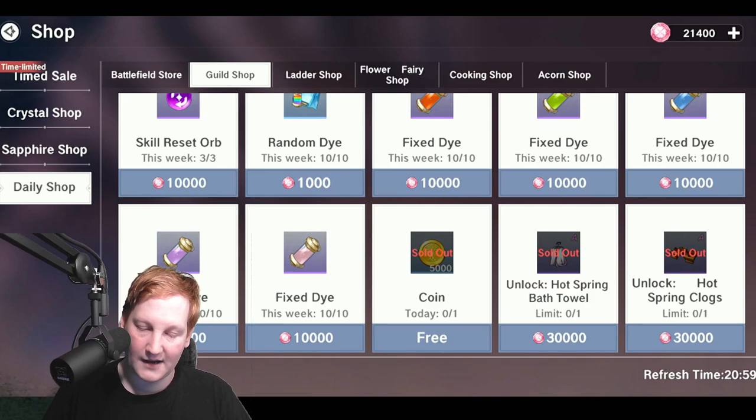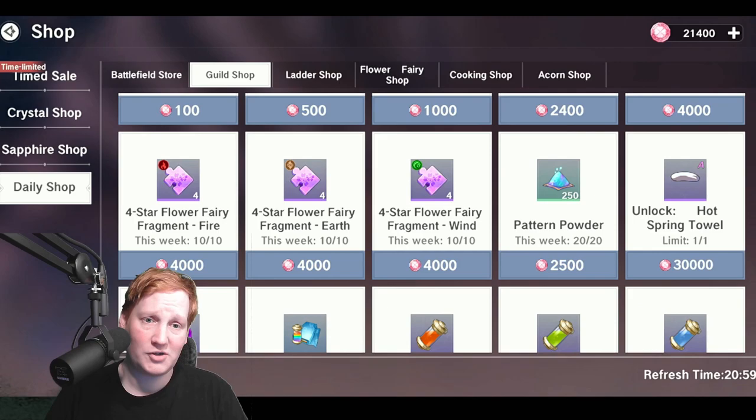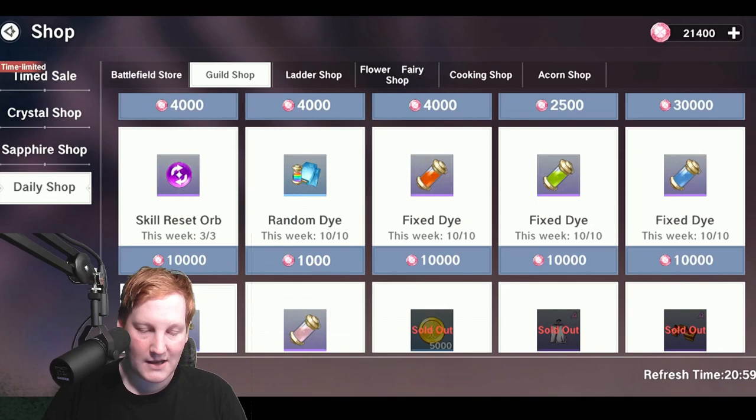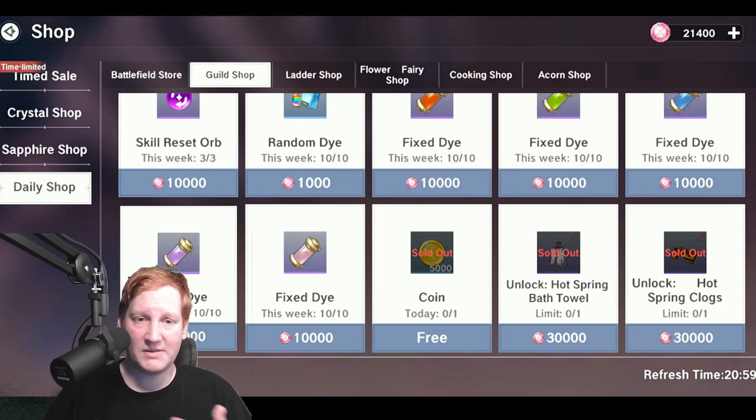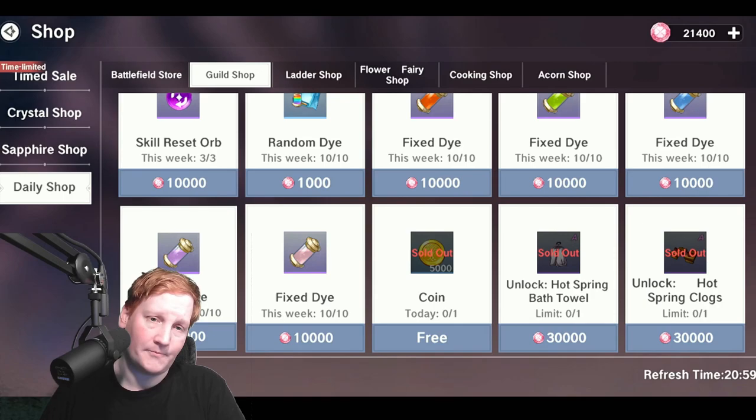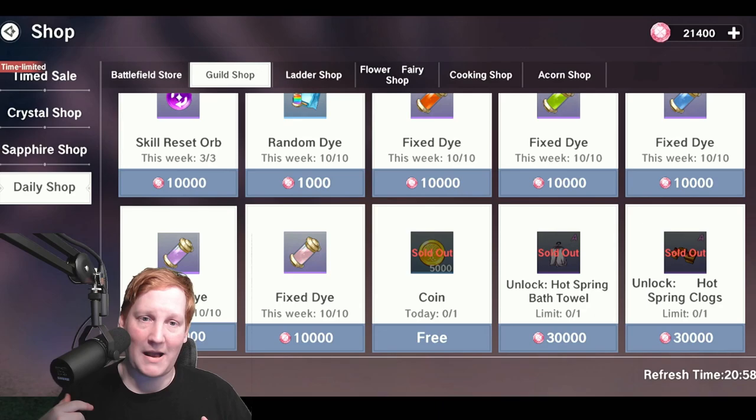Guild shop — the very first thing you should get is the hot spring outfit; I have one more piece left and that should be your primary focus. Once you have that, definitely be getting the pattern powders weekly and max those out. Also get the reset orbs — even if you're not swapping classes, you can use a reset orb to cheat some seal requirements: move skills around, hit the breakpoint, claim the reward, then reset everything back. Having two or three in your back pocket for that is important.